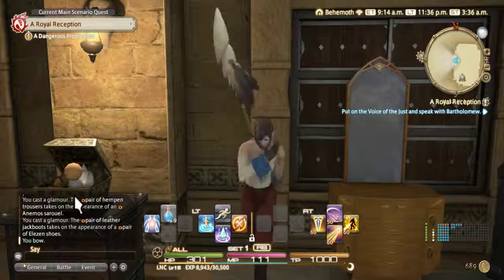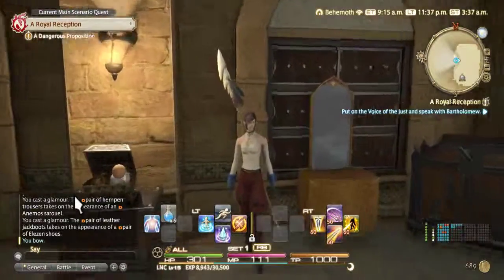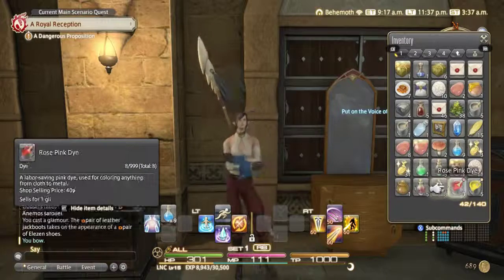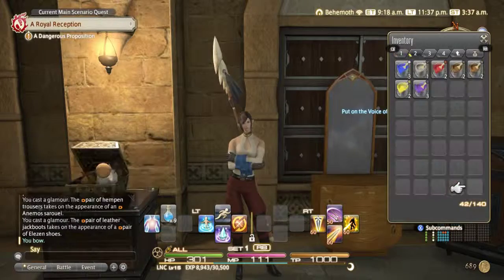Hey guys, now I'm going to show you how to use the dye system in Final Fantasy 14. So basically, you need dyes in order to dye your armor, obviously. And there's different kinds you can buy within the game.